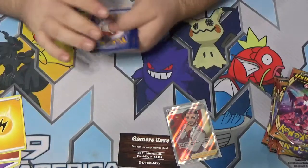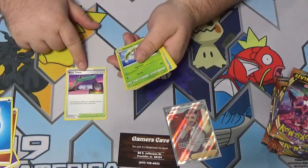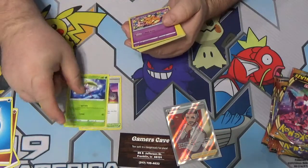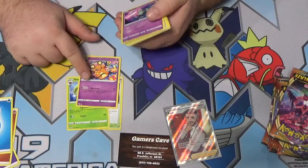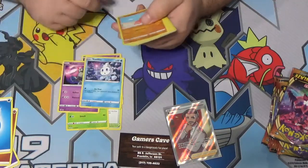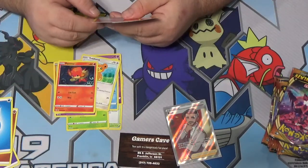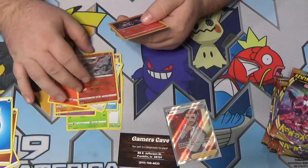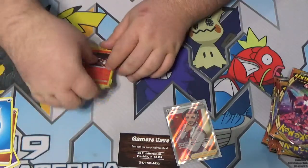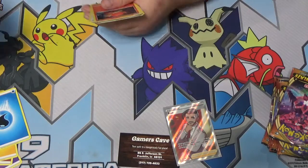One two three to the front, getting rid of a second water energy. We got a Rose Tower — we are looking for this, it's a stadium that lets both players draw. Steenee, Dedenne with the Mad Party — Mad Party is one of the decks thriving right now — Goa, Vanillite, Trapinch, Teddiursa, Pansear. Reverse holo Talonflame and a foil Heatran. Not really excited — I'm tired of seeing Heatran. Please, Pokémon Company, stop printing Heatrans.